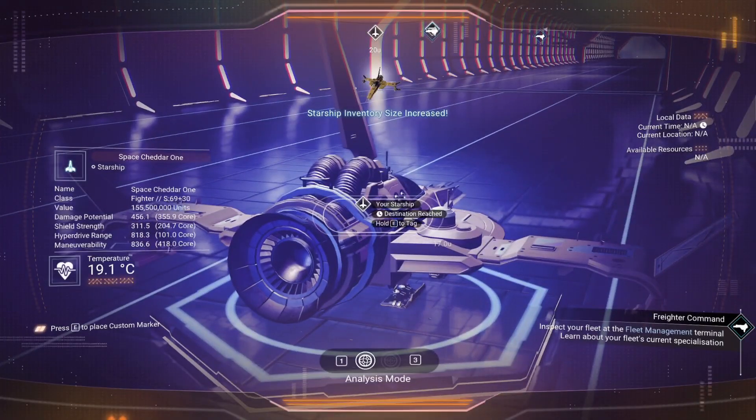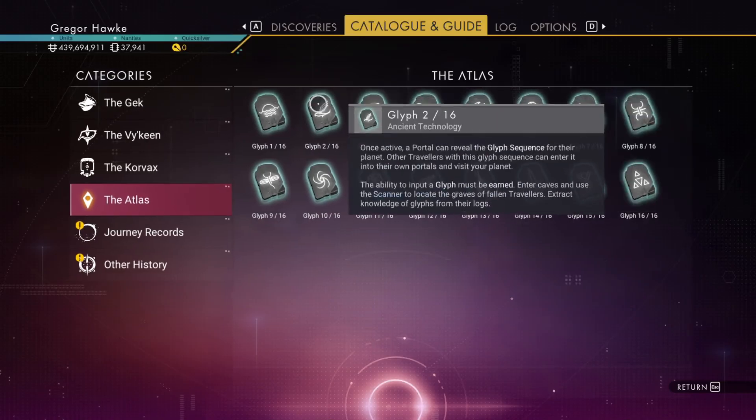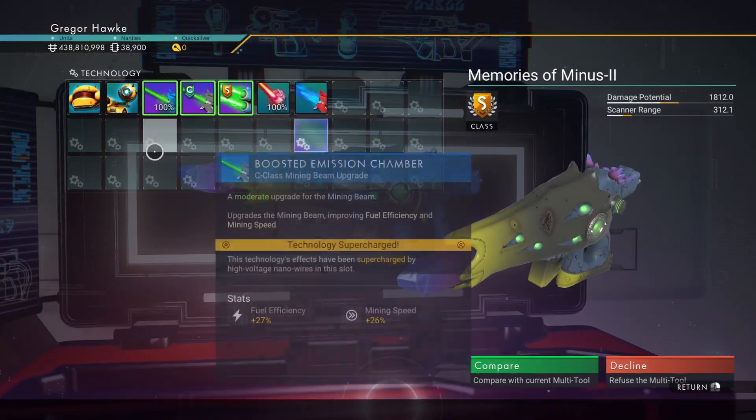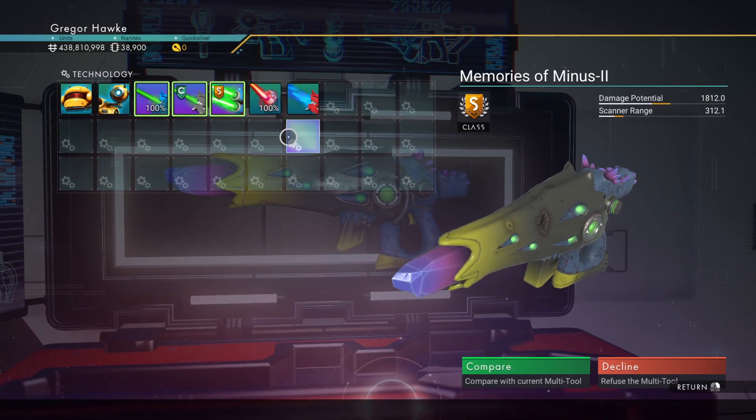Space Cheddar 1 is going to get fully upgraded and 69 cargo slots. We're going to get the rest of our portal glyphs so we can go anywhere we want, and our very first stop is going to be snagging up this amazing alien multi-tool.